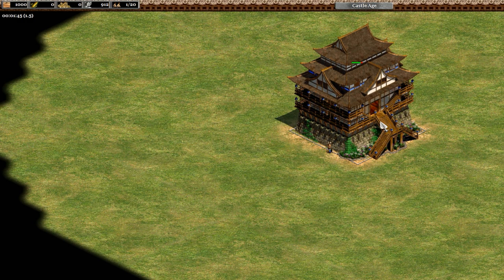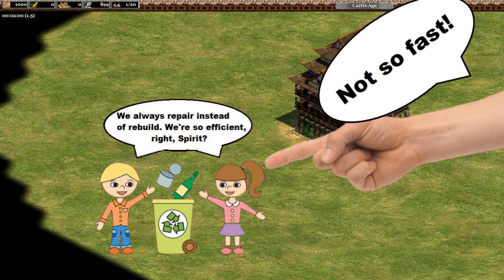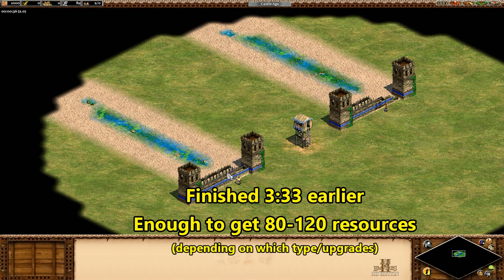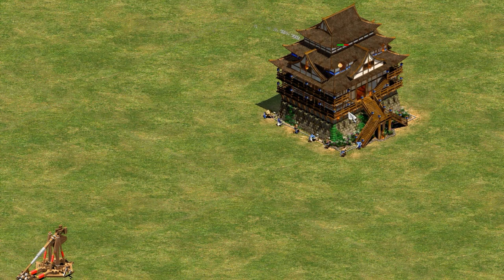That same pattern of costing half as much to repair as to build holds true for castles and wonders as well. So you always have the satisfaction of knowing you've saved resources by repairing instead of demolishing and rebuilding. Though that's a bit misleading — if we factor in the lost income, the villager could have collected almost a hundred resources while the other one was busy trying to save you four stone.